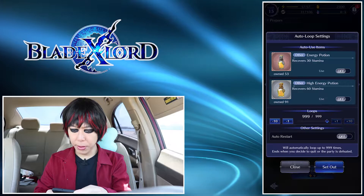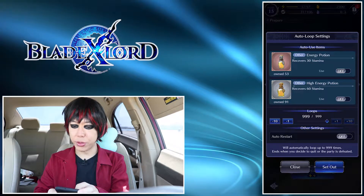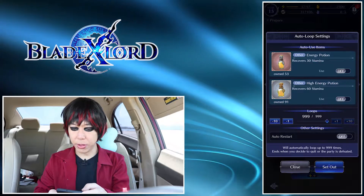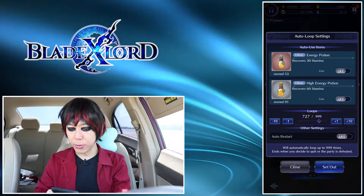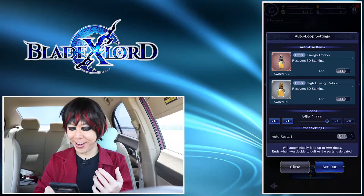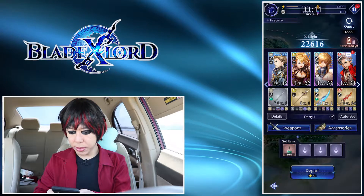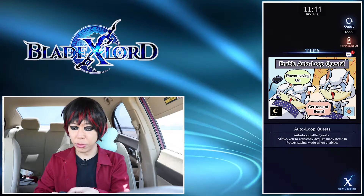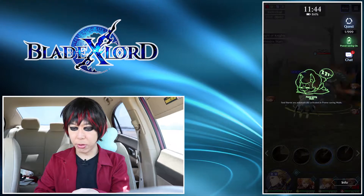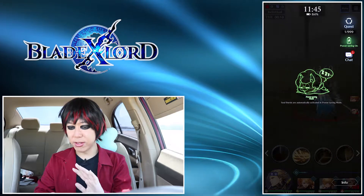One thing I like about this game is that it gives you the option to auto farm. If I go depart, up here you can choose the type of energy to use. I have potions that recover 30 and high energy ones that recover 60 — 53 of those and 91 of these. You can set it to loop as many times as you want, even up to 999. I can also click auto restart so once the energy refills it'll start again. There's also a power saving mode that dims the screen while everything autos in the background.